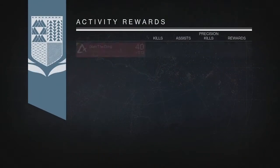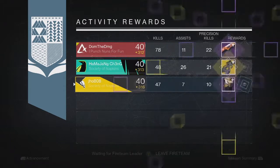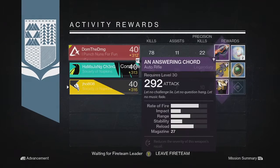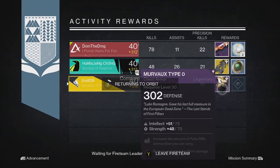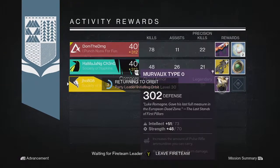Moving on to my next character, my Titan — this time we ended up getting another legendary armor piece, a chest piece. My other teammate got an auto rifle and one of my teammates got a Mida Multi-Tool, so once again one of us got lucky with an exotic on the reward.